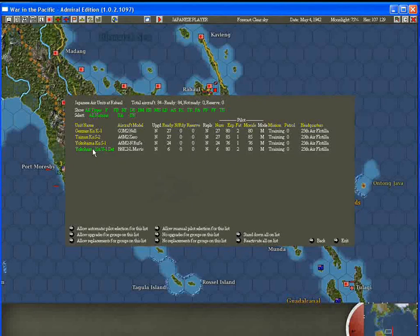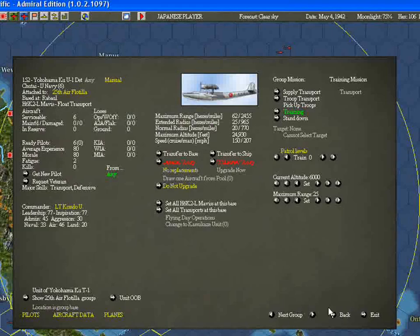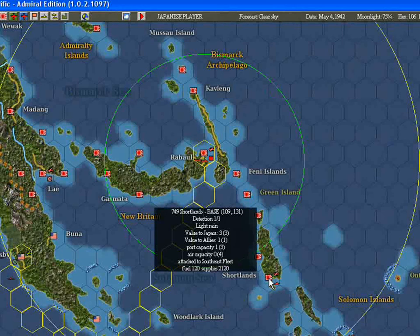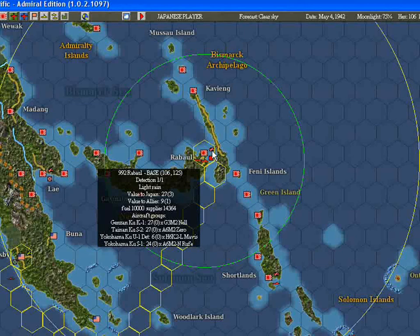What I'm going to do is show you how to use your float transportation. The reason I have to use float transportation is if we look at Shortlands, you can note that there's actually no air capacity here — there's no airfield. So with our normal transports we'd be able to fly them in if there was an airfield, but in this case we have to use our float transports.